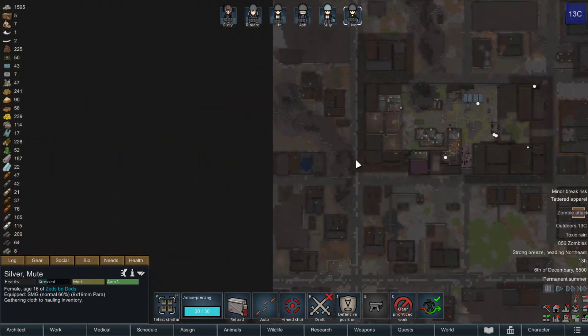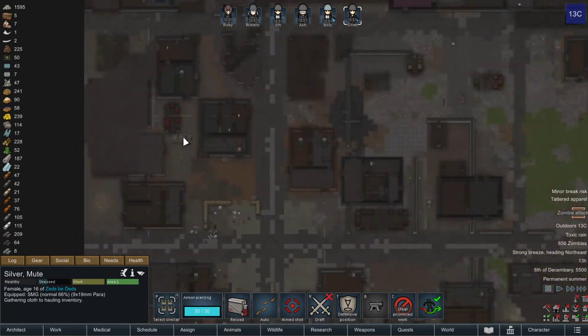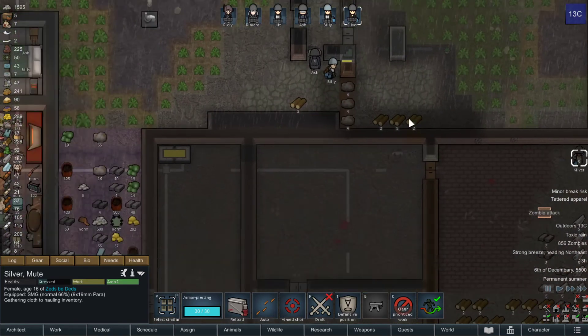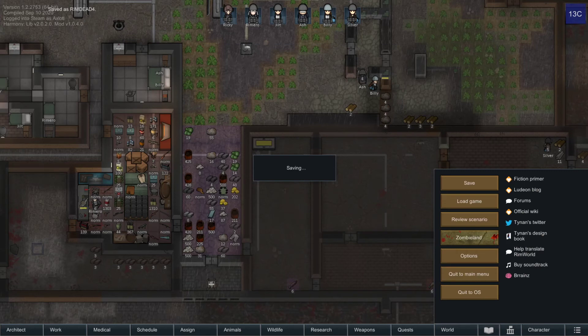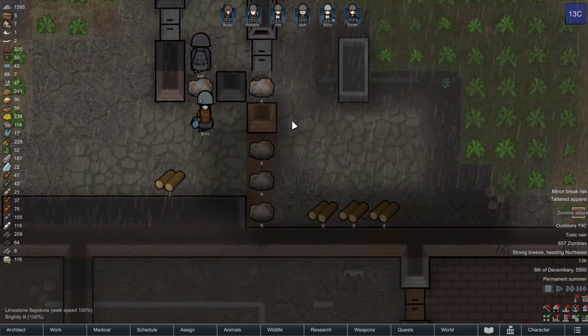Okay, that was weird — it just blinked for a fucking second. I'm assuming a roof collapsed somewhere. Probably a suicide bomber with the horde that just wandered in. We got the bug where — it just happened right before I paused. Last time this happened, reloading fixed it. So I'm going to reload. And that seems to have fixed it, so that's good.